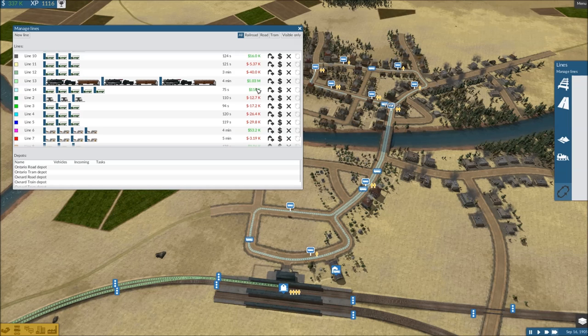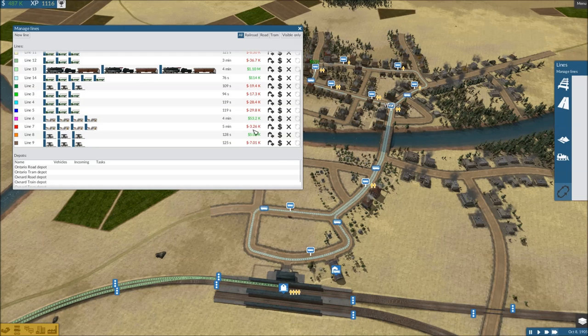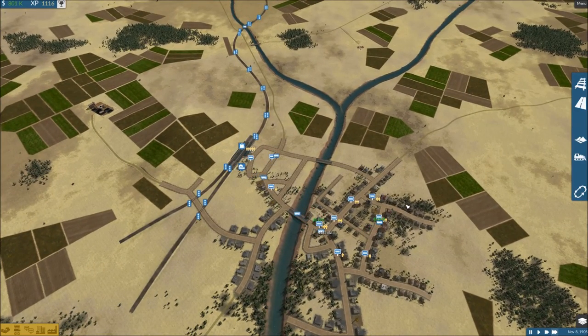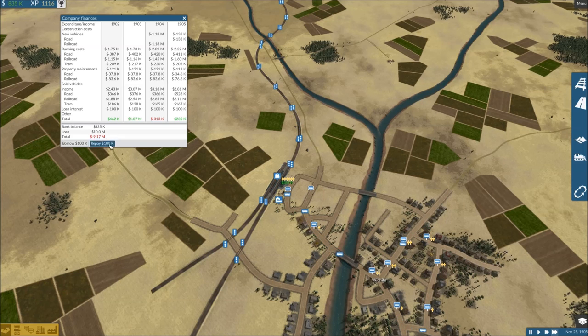It looks like we've accomplished it — about the same price. Everything else is slowly getting there. The main one is obviously the trains. If the bus lines are in the negatives by a little bit, it's not the end of the world — I see them as helpful for making the train a million-dollar line. Keep an eye on your lines: if you need to add buses, trams, or trains, do it. Sell them if you need to; if vehicles are in the garage they pay less maintenance.